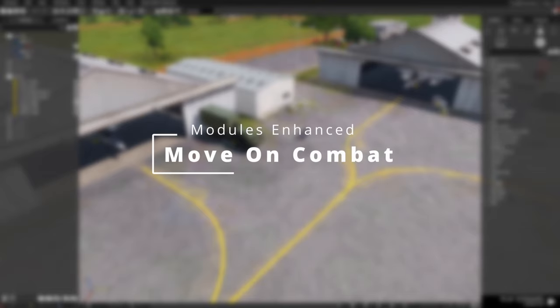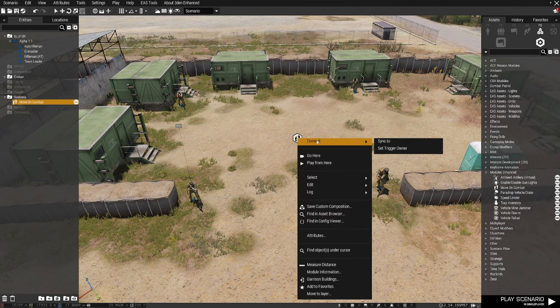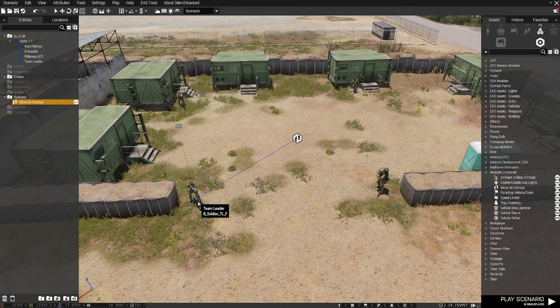The Move-On Combat Module is a module that causes synchronized groups to hold their position until they come under fire. To use, garrison or place the units you wish to hold in the desired positions and sync a Move-On Combat Module to the group leader.